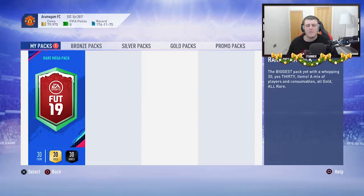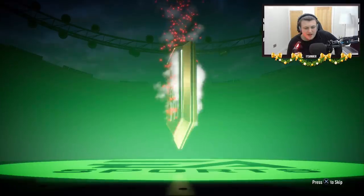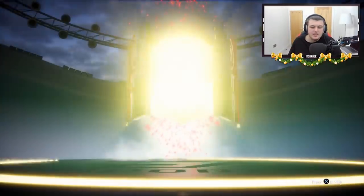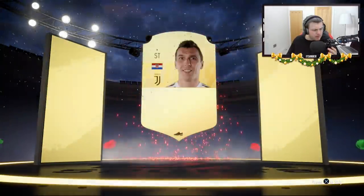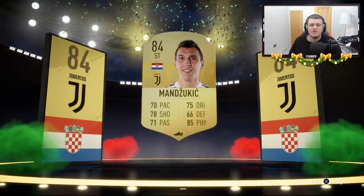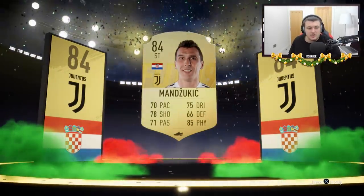We've got one more rare mega pack. Come on EA, you know you want to hook us up with something good. No walkout — damn it, disappointing. But we do get a board drop at least. Could it be an 85? Oh, 84. I don't know who I thought that was going to be for a second — I was like, oh, Modric. No. 84, not bad. We'll take that.